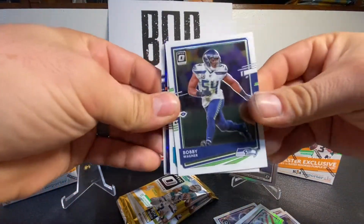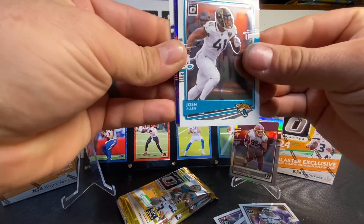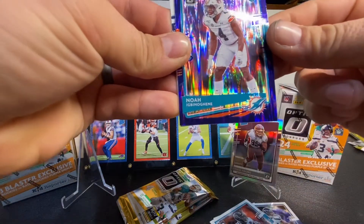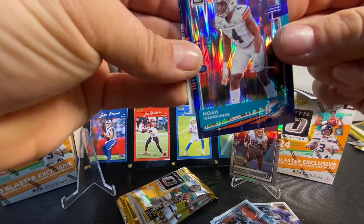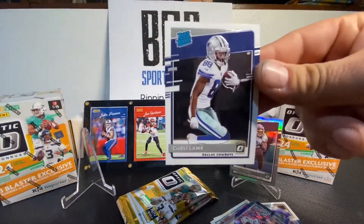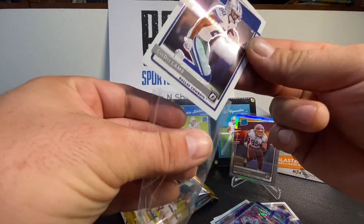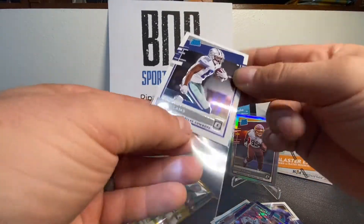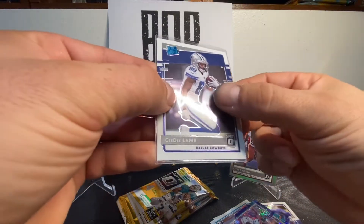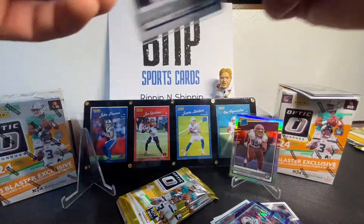Pack number three also has a purple parallel — Josh Allen — not a rated rookie but is a rookie. And then — boom — PC hit all day! That's my guy, CD Lamb! Troy says that's a good card. Troy approves. Very nice PC hit right there. I will be keeping that one — CD Lamb rated rookie.